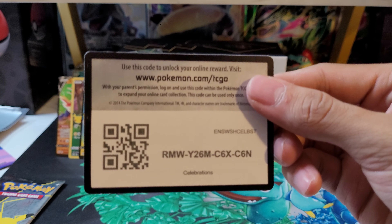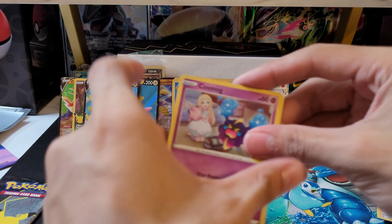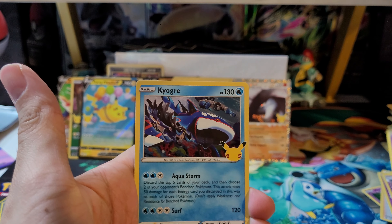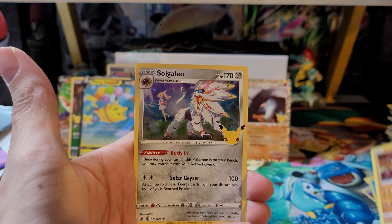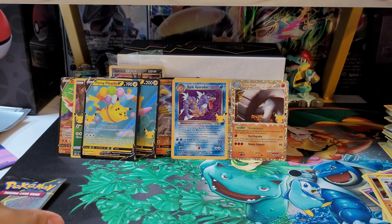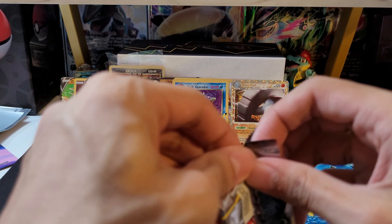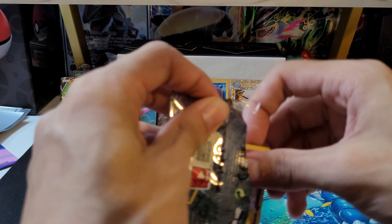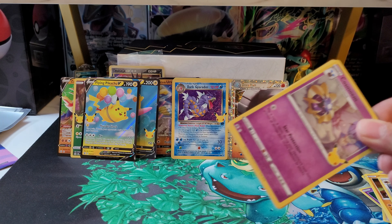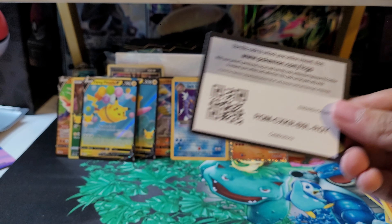Here is the code card. We have Cosmog, Kyogre, Groudon, and a Solgaleo. Alright, let's see if we get some last pack magic. Not too bad in the pool so far — we got three special hits. I'll definitely take that, and a lot of hits from the regular set too.